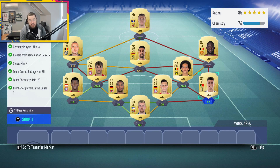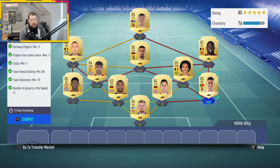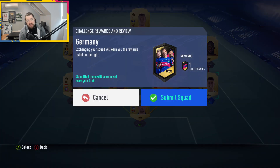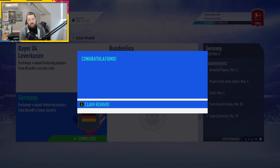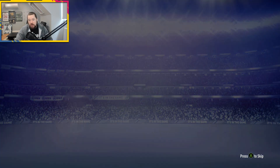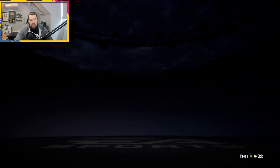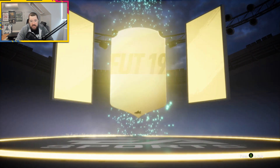For the prime gold players pack as well — three Germans, max five from the same nation, minimum four clubs. Really easy; you can just do a full Bundesliga squad here. An 85-rated Bundesliga squad is relatively affordable, and because it only requires 70 chemistry you can throw in three or four random players you've got either untradeable or laying around the club — like Brahimi at 85, Jonas at 84. And we're going to get a walkout.